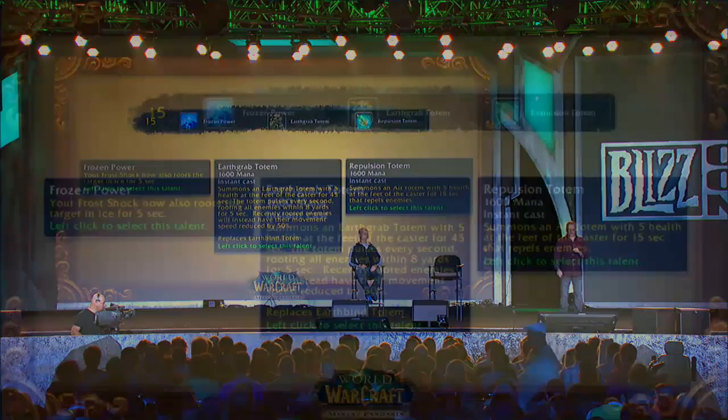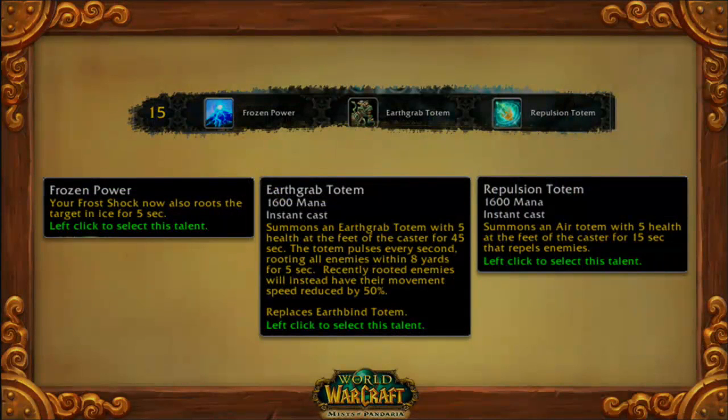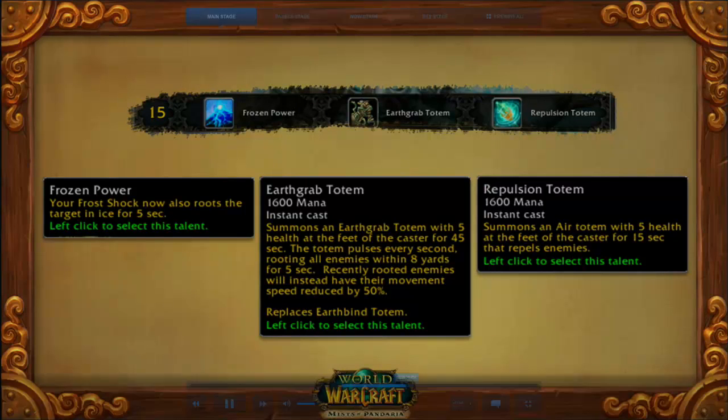Shaman. Frozen Power is the existing Frost Shock roots. One of the nice things about this new talent model is we can get rid of a lot of these little junky bits at the beginning of talents that say it also does this other thing, because you probably don't have Frost Shock yet since it's a higher level spell. We can get rid of all of that and just simplify and clean up the talents.